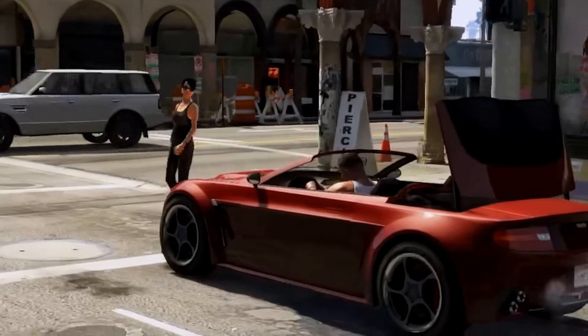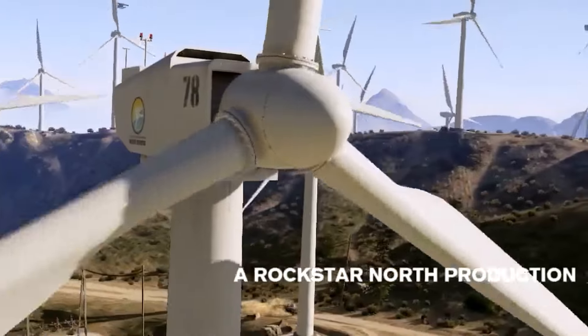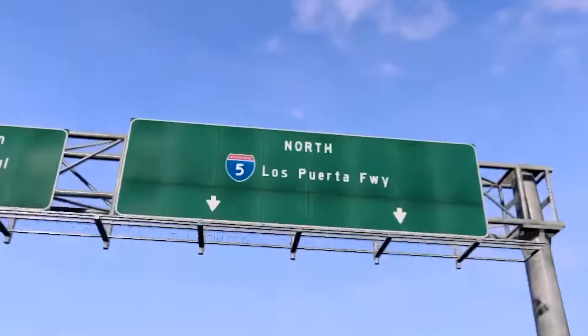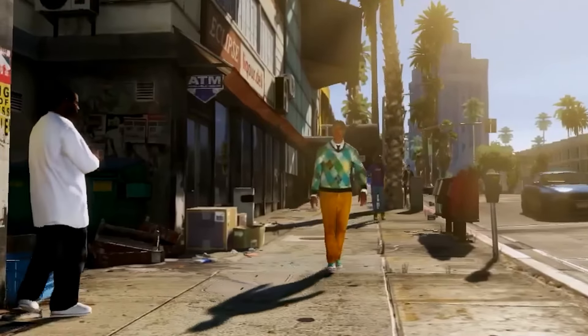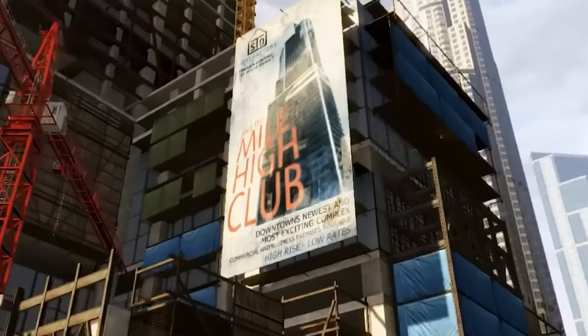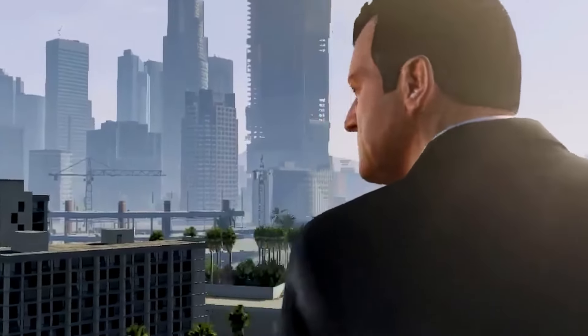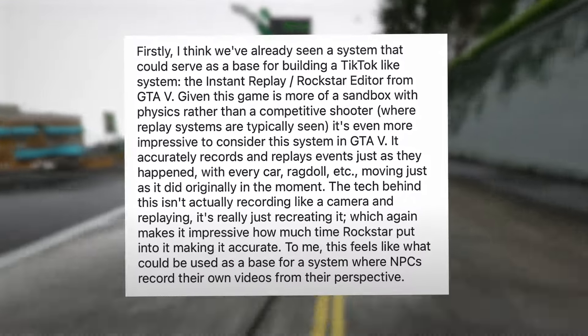The Rockstar Editor accurately records and replays events just as they happened, with every car, ragdoll, etc. moving just as it did originally. The tech behind this isn't actually recording like a camera — it's really just recreating it, which makes it impressive how much time Rockstar put into making it accurate. This feels like what could be used as a base for a system where NPCs record their own videos from their perspective.